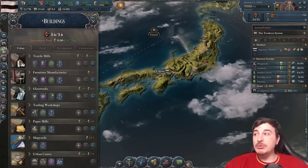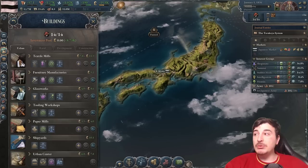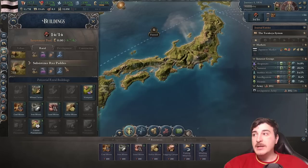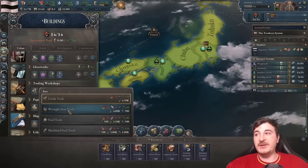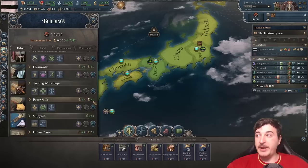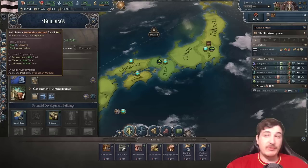We want to switch to harvesting tools, butchering tools, and most importantly sawmills — but we need tools for all of that, which is why we queued the tooling workshop. We also need to queue iron mines in Kanto and a coal mine in Kyushu. Iron is needed for the rough iron tools production method in tooling workshops, which doubles tool production. You should target 30 tools for the first production method, 60 for the second, then 80 and 110 as you progress.